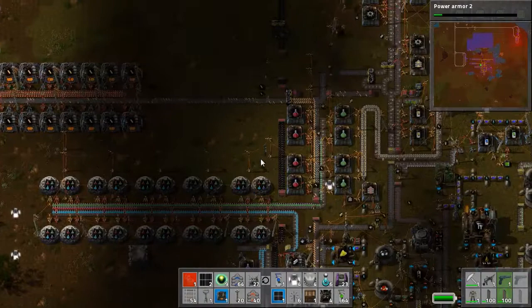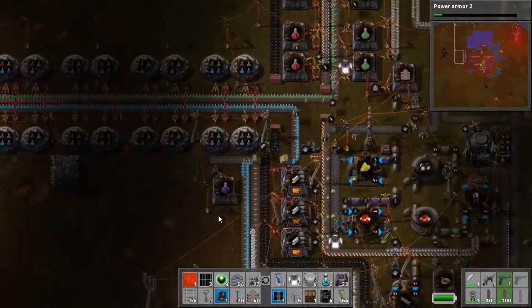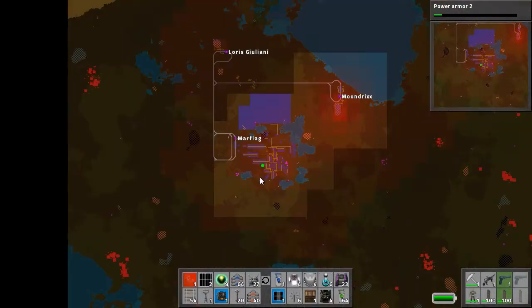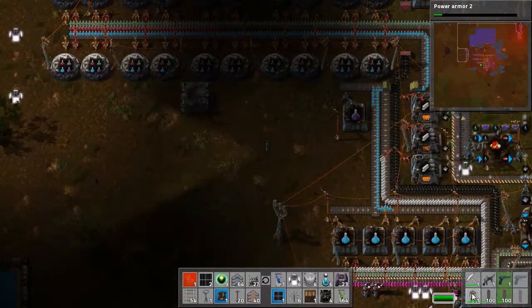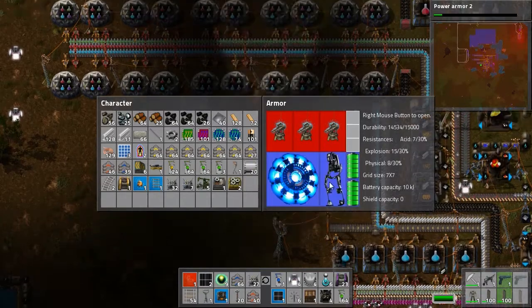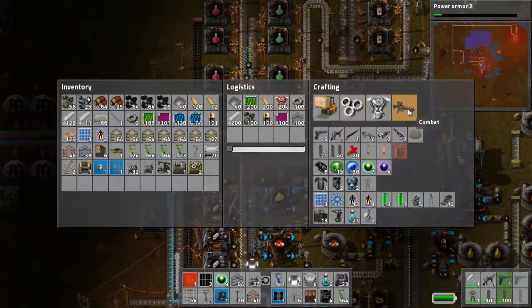Science is looking fine — we have enough red science finally. We're missing purple science of course, so we need to get out there and find more enemy bases to kill. There's a base nearby that shouldn't be too difficult to deal with. Let's try to take that base out. We'll open our power armor and head over there — we're gonna try to make a few more laser turrets.